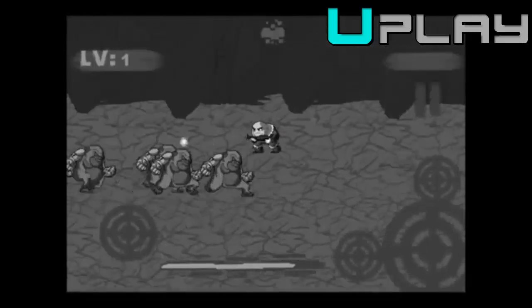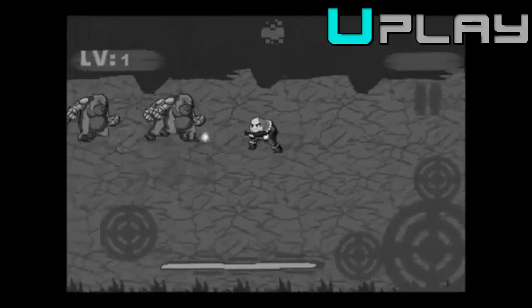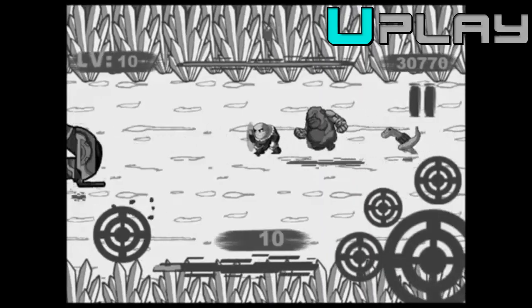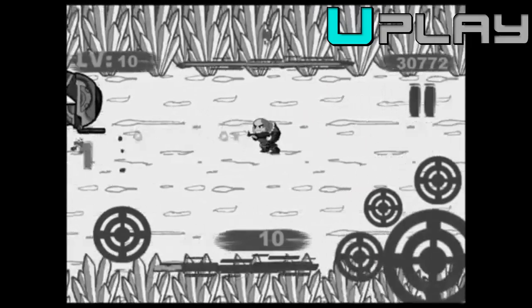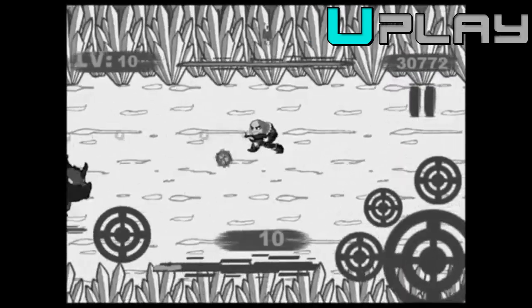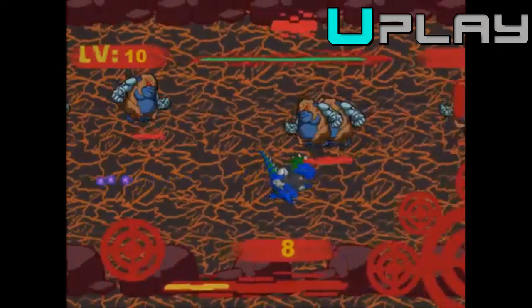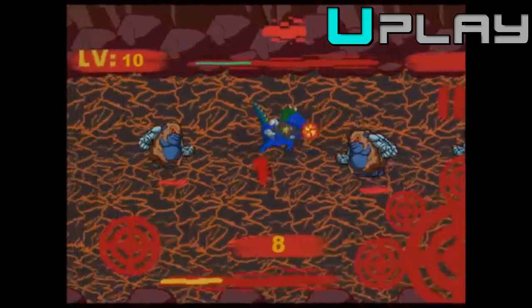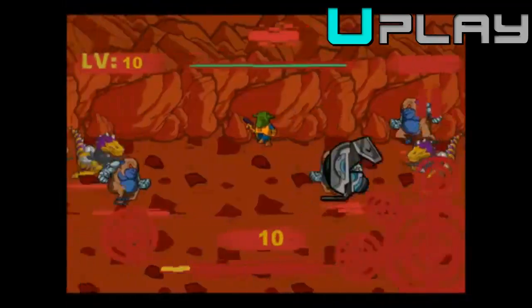The game Pulse, sent in by Daniel, is our first mobile game featured on Uplay. It is available on Android and HTML5 on the Newgrounds website. The goal was to bring a fast-paced and engaging action experience that many 2D shooters seem to be missing on touch devices due to control schemes. The game was mainly an exploration of the side-scrolling shooter genre on touchscreen devices. Take a look.